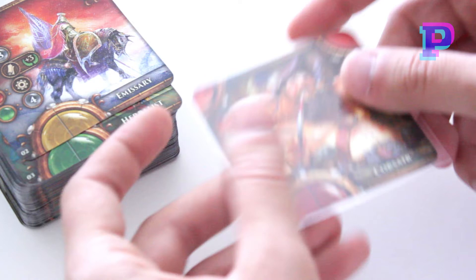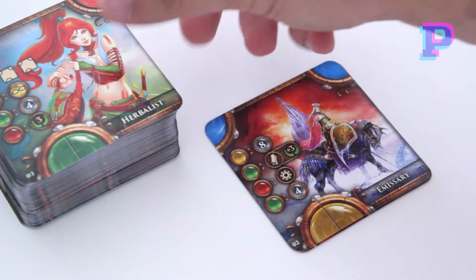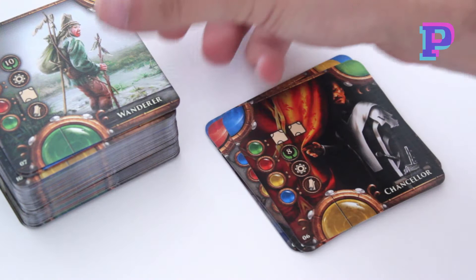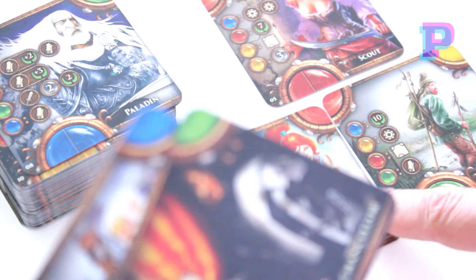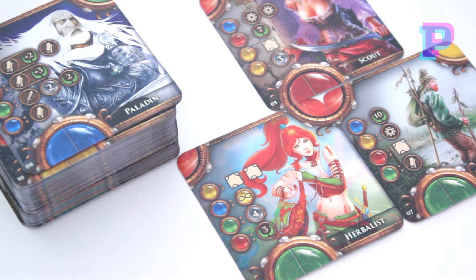Let's take a look at some of the characters: Corsair, Emissary, Herbalist, Mentor, Scout, Chancellor, Wanderer. As you can see each of them have different colors on the corners and on the bottom. You actually get special bonuses if you complete them and form a complete circle — I think you get an extra gem of that color. And then you see the rewards that you get on the actual cards.